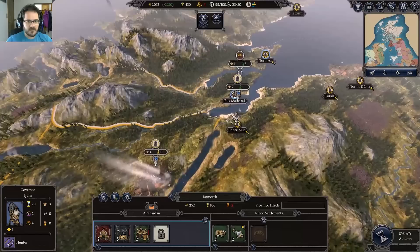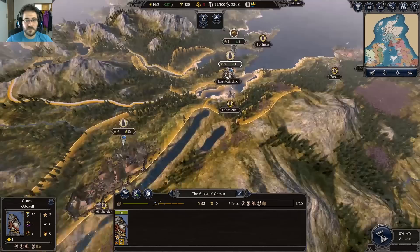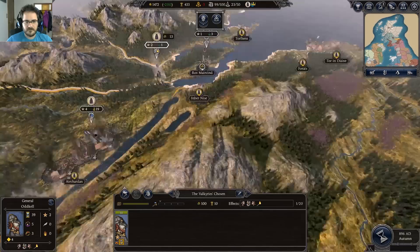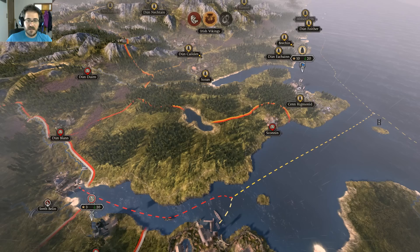Thanks to the eagle-eyed viewers out there. We have an army in the north and one here, in pretty good shape, but we'll let them heal up for a couple of turns and upgrade them to their full status. We'll finish taking Fort True — let's get in there and start raiding their lands. And in the south, just taking this port here.